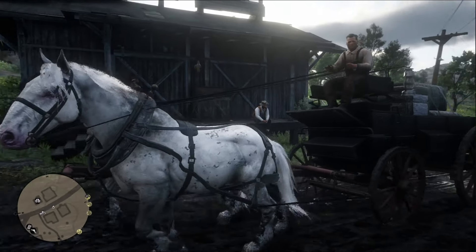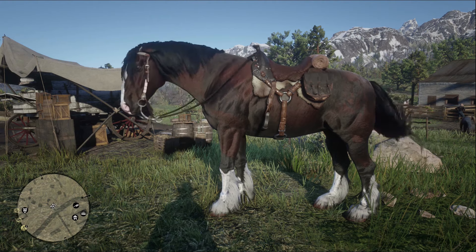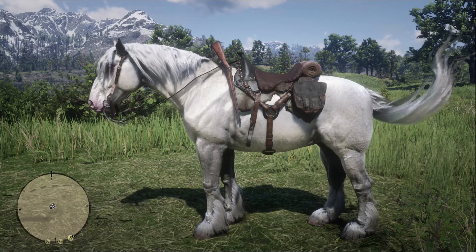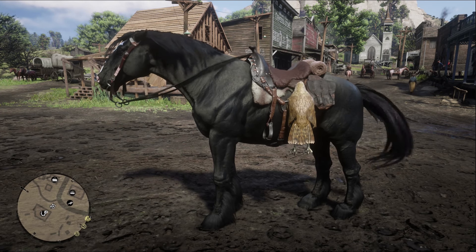Shires come in three different coats. The common coats include the Dark Bay and a light grey variant. The remaining uncommon coat is the devilishly handsome Raven Black.